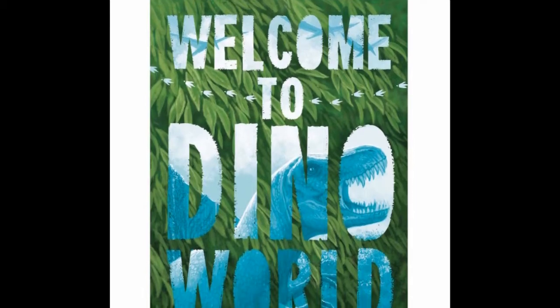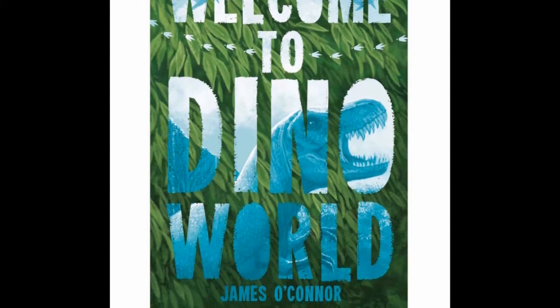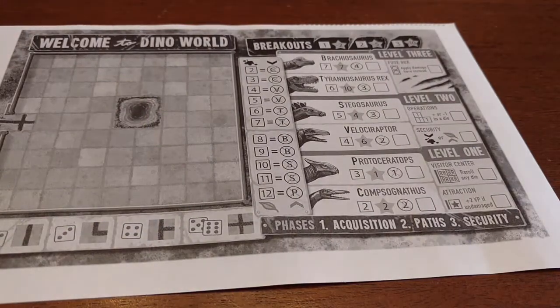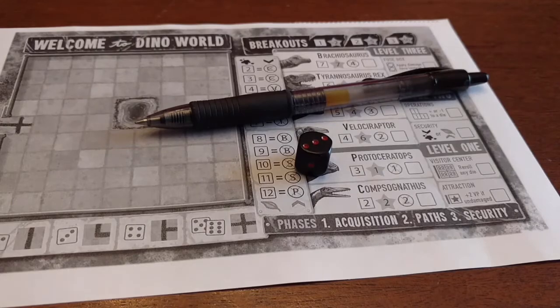Welcome to Dino World, the official game of GenCant 2017, available for free download. Designed by James O'Connor with art by Beth Sobel. All that's needed to play is the free player sheet, a writing utensil, and three six-sided dice. It can be played with any amount of players other than zero.